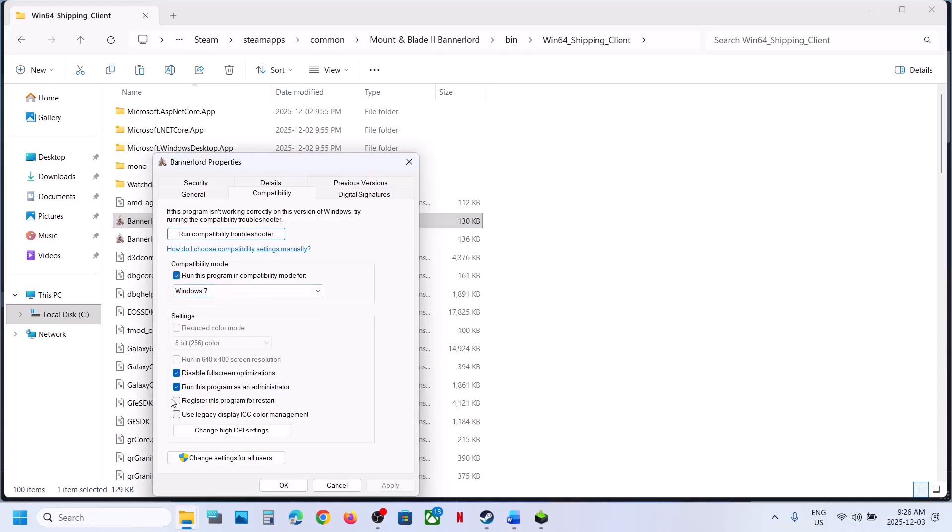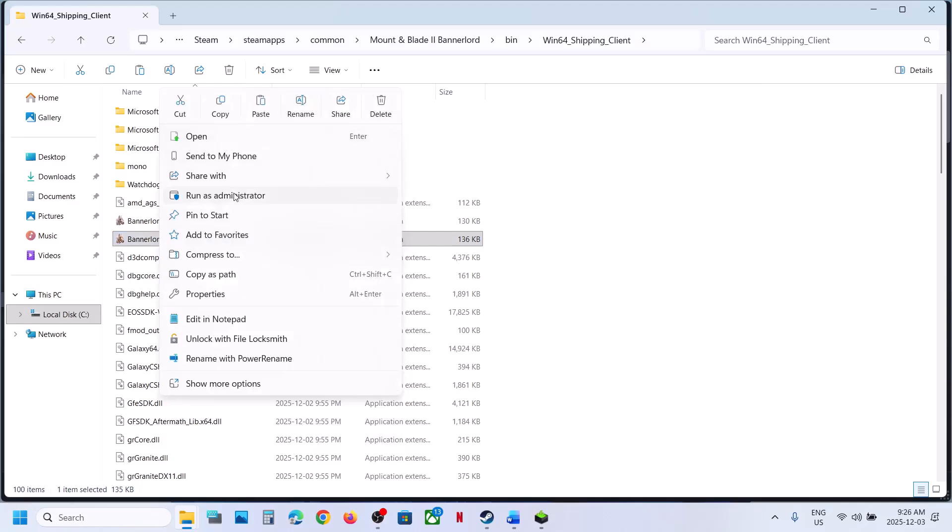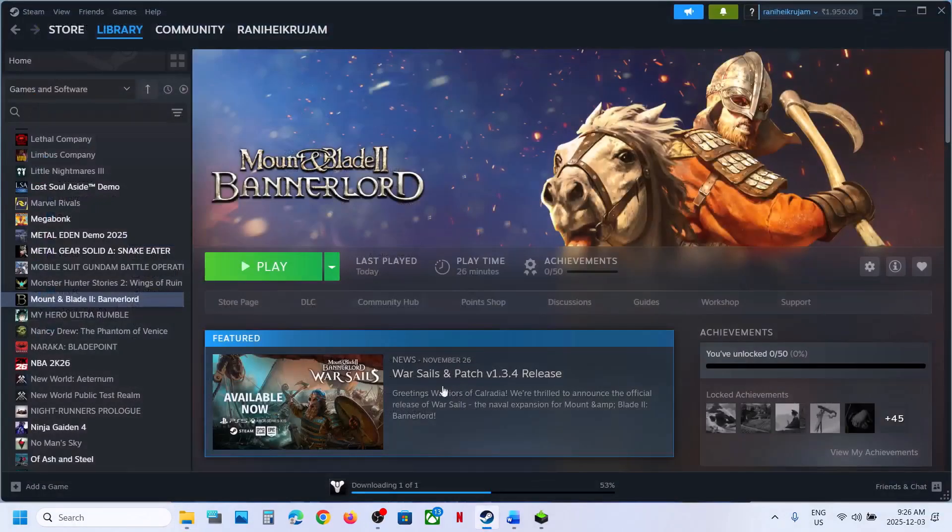Still not working — when you have checked all those boxes and it still does not work, uncheck all those boxes, hit Apply, click OK. Then do the same thing with the other exe file: right click and run as administrator and check.